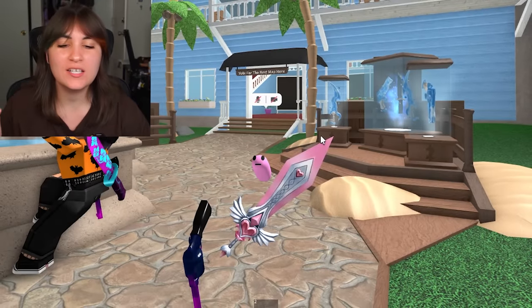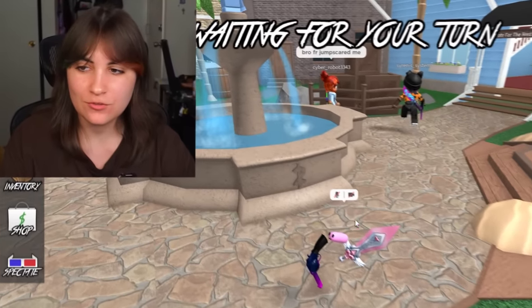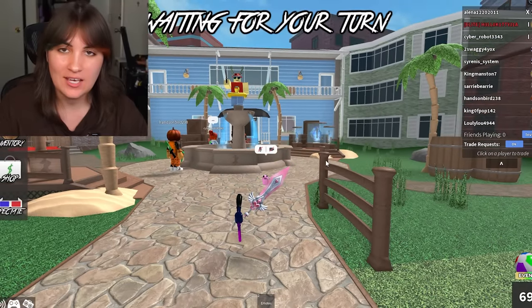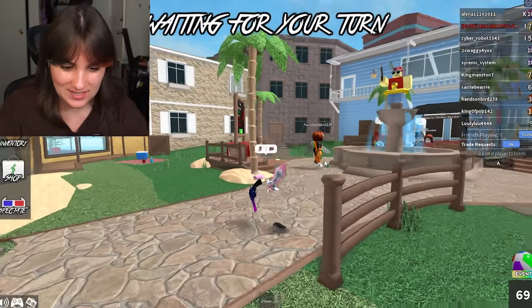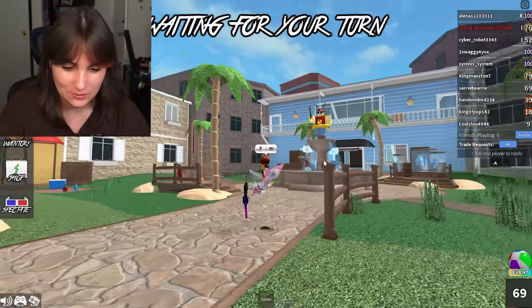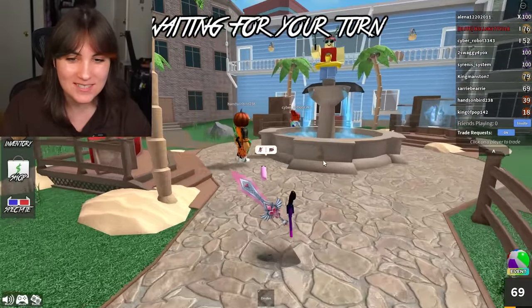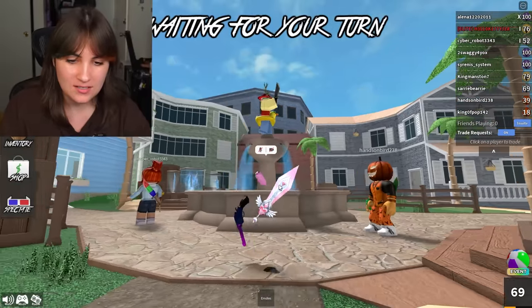Look at that — I am literally a speck. I'm playing Murder Mystery 2 because I feel like it would have an advantage. But there is one side effect to this character: when you jump, you can see underneath. So we're not gonna be jumping. Look at that, I'm just like a little worm — this is so cute. I'm not really sure what my hitbox is, but we'll see.